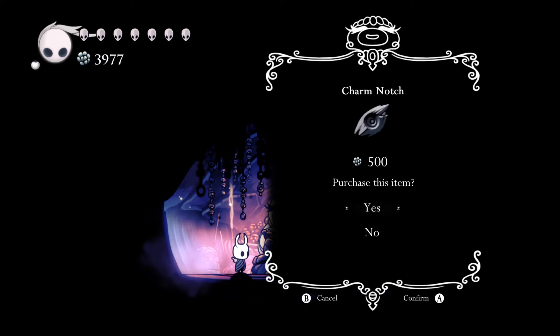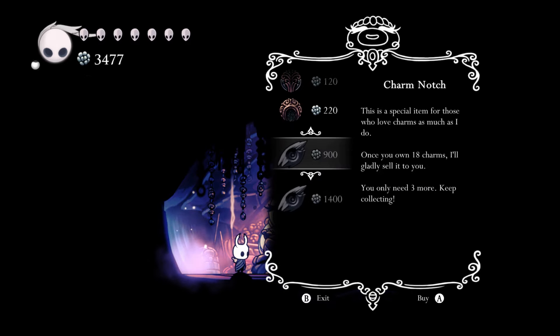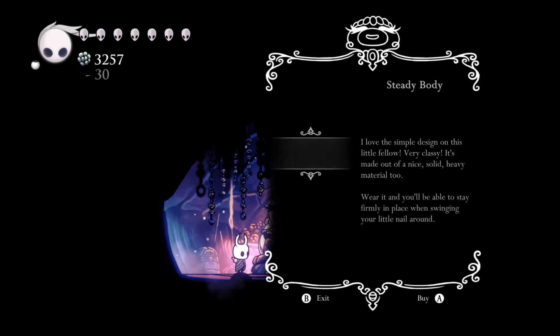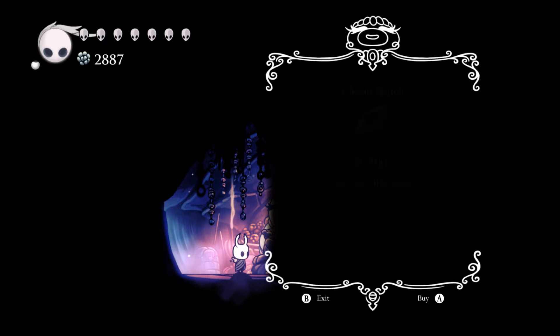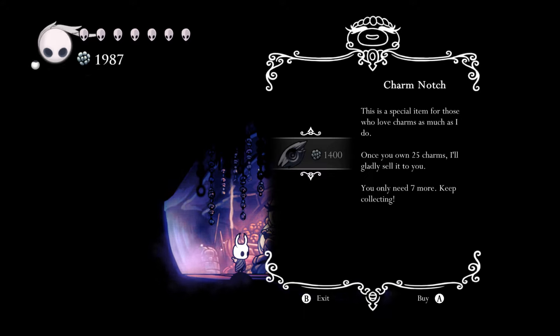Give me that charm notch, baby — oh so delicious. This one we need 18 — well we have 15. What if I just buy these 3 from you? Does that unlock it? Yes it does! Two charm notches — that's what I'm talking about. This one we need 25, so we have 18 — we need 7 more. Alright, and we'll get that last charm notch.